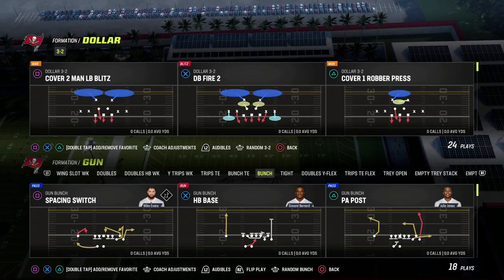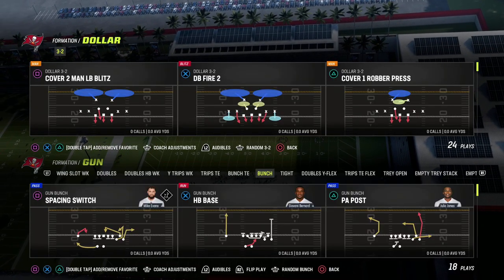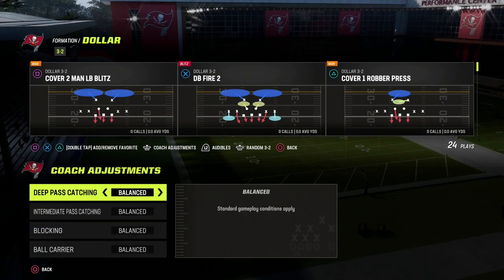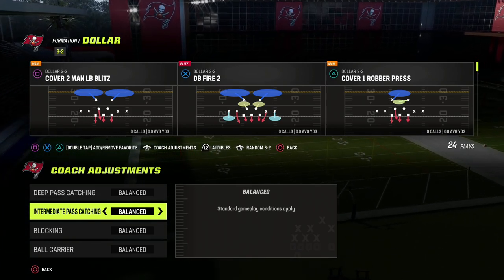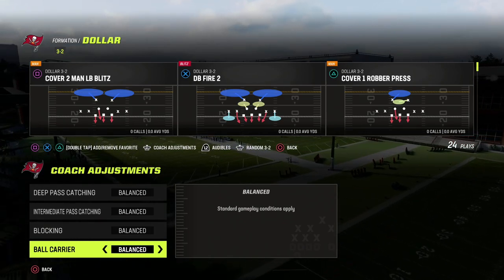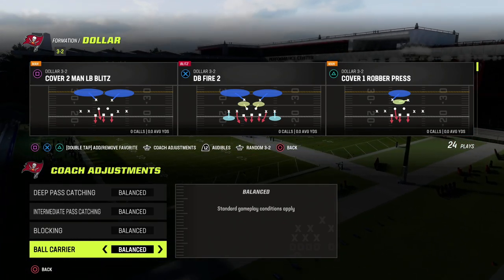For our coaching adjustments, you just click the right stick to bring this menu up at your pre-play screen. We want to have our deep pass catching on balance, intermediate pass catching on balance, and blocking on balance.